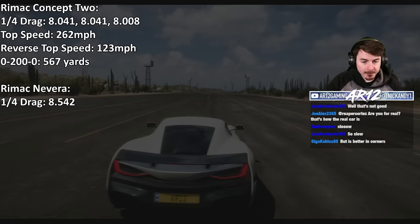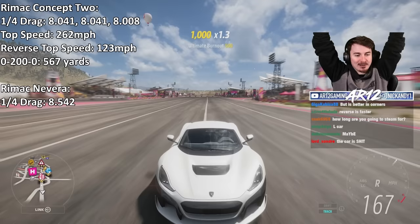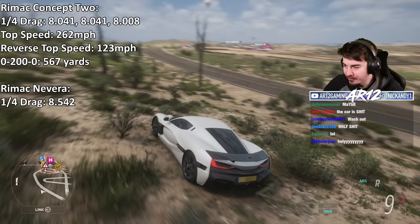Since we're going to be on the drag strip, we might as well test the reverse top speed. You've got to beat 132. Yes! The Rimac Nevera gets... 200 miles an hour backwards! So having one gear might have disadvantages for drag racing, however it's a good thing if you'd like to go backwards quickly.